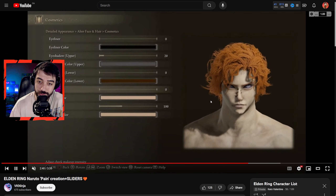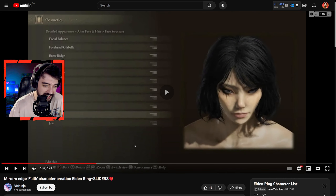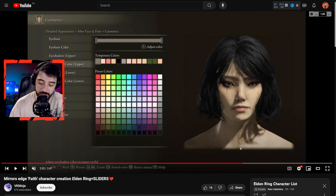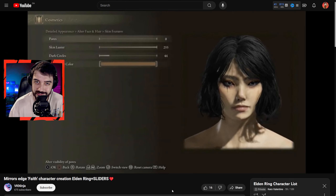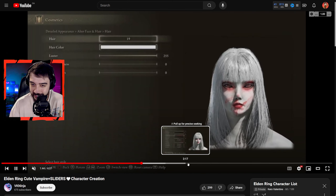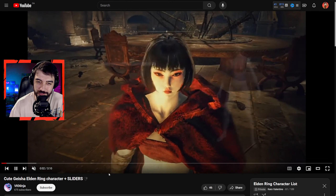Next up is Naruto — such a popular character everybody knows his name, so I gotta include him. He looks pretty good in game. And this right here is Sasuke Uchiha, the best Naruto-related creation I've found — looks like an absolute badass. Of course we gotta have their sensei too — this is Kakashi, by Red Chrono — there he is in all his glory.